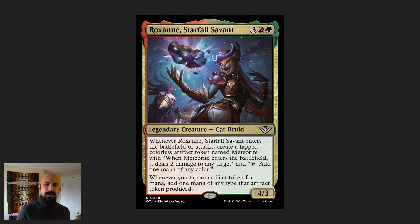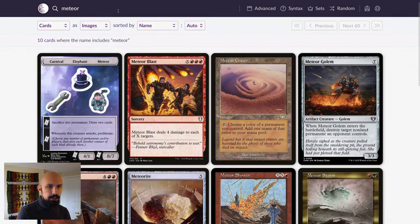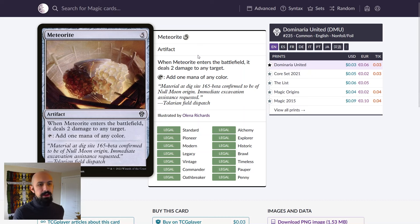So who is Roxanne Starfall Savant? She's a Cat Druid, five mana in red-green. Her first ability is that when she enters the battlefield or attacks, you create a tapped colorless artifact token called a Meteorite. Meteorites deal two damage to any target when they enter, and they can be tapped for mana of any color. The card is essentially a reference to the card Meteorite, which has the exact same text but costs five mana.